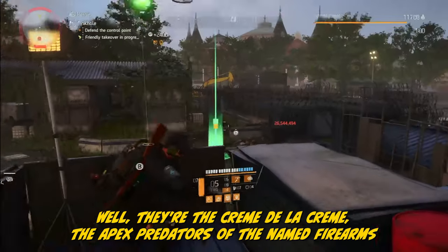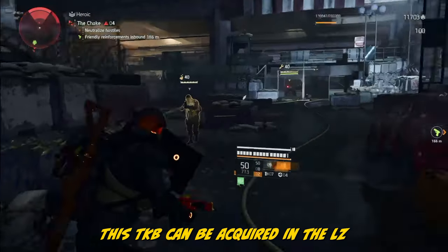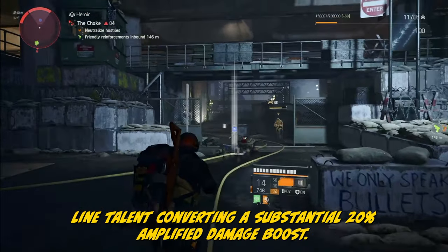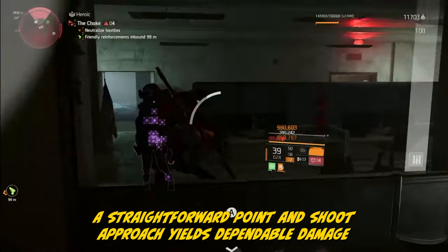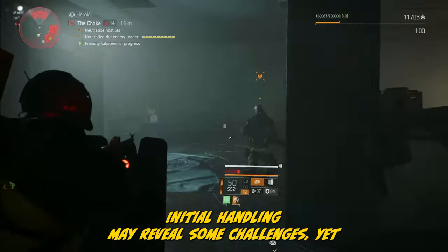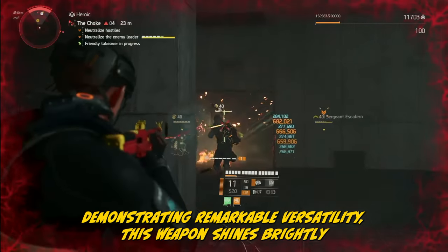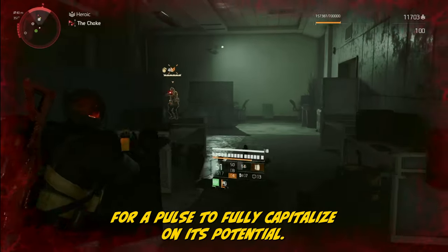You're familiar with the routine by now — the Godly weapons. Well, they're the crème de la crème, the apex predators of the named firearms world. The named Kingbreaker is an arbitrary pick — well-deserved. This TKB can be acquired in the LZ and arrives with a comprehensive array of mods. It accommodates the laser pointer and features the Perfect Flatline talent, conferring a substantial 20% amplified damage boost. A straightforward point-and-shoot approach yields dependable damage output, further heightened by the substantial firepower of this AR, ranking among the finest in the game. Its primary limitation is the necessity for a pulse to fully capitalize on its potential.